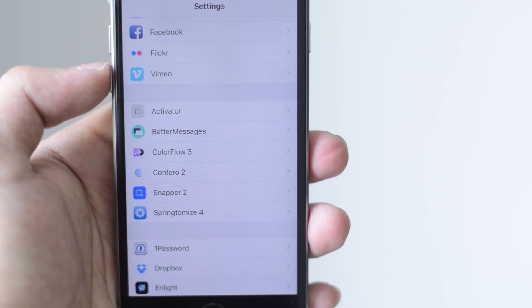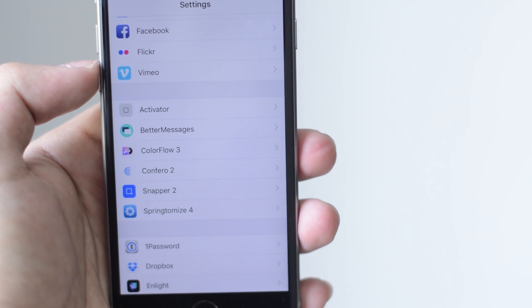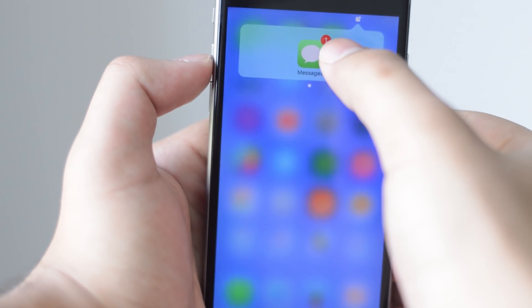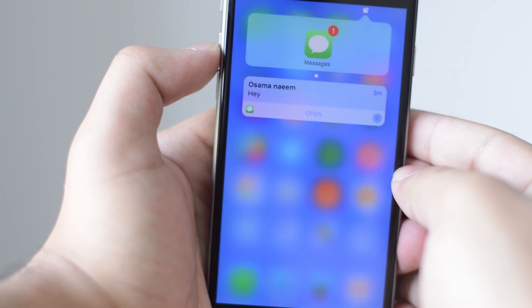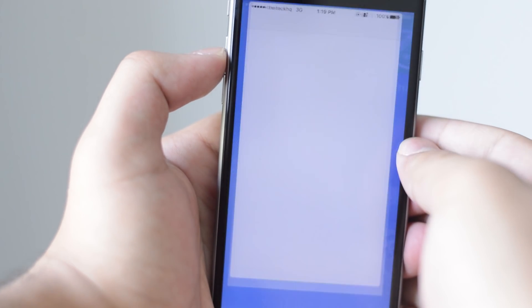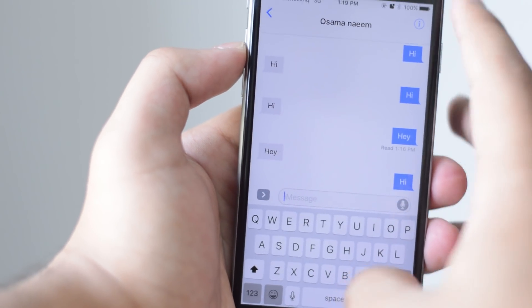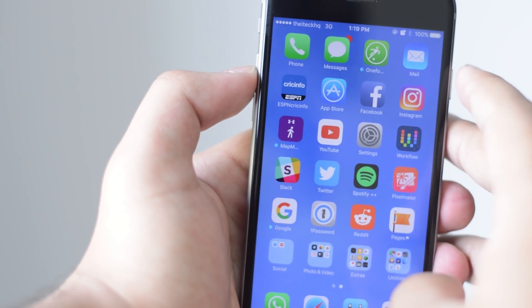First of all, let's talk about Conferro 2. Conferro 2 is a notification management tweak. Essentially when you tap on that icon on your status bar, it shows you all the applications that have notifications and you can simply interact with them from there.